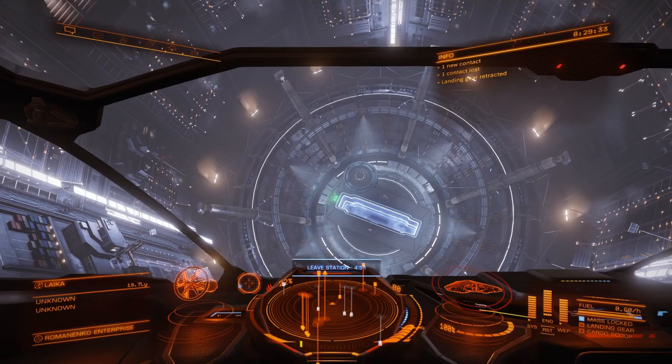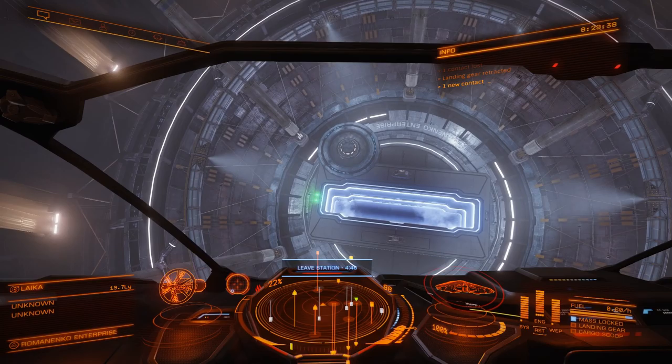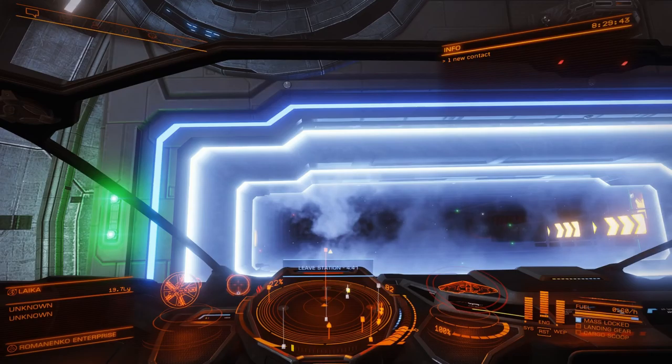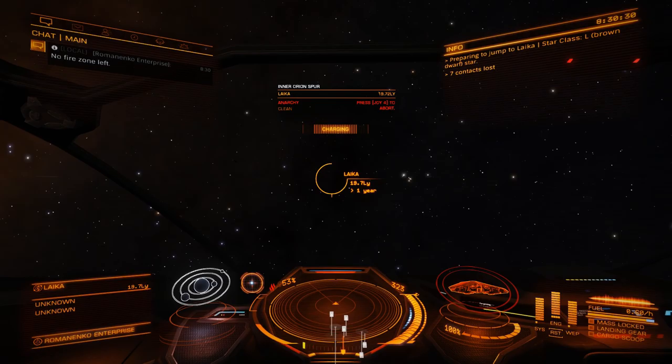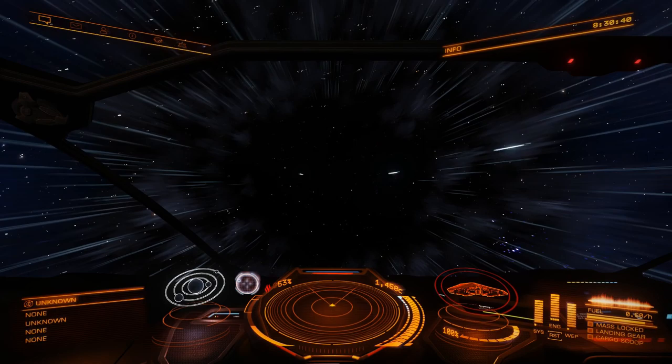This ship is actually much, much faster. It can reach like 400 meters per second where the Sidewinder was only able to reach 200 or so. We are jumping 19 light years now into this other system — this would have taken me three jumps to do with the old ship.